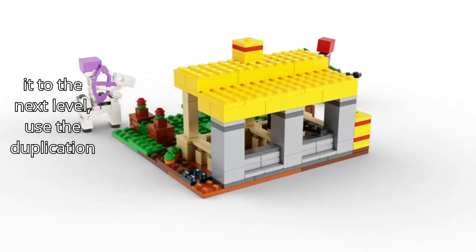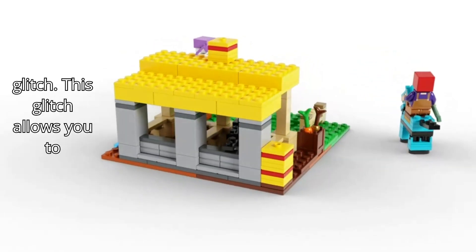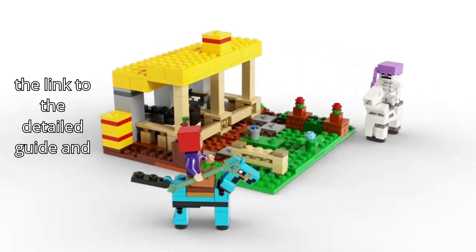Step 5. To take it to the next level, use the duplication glitch. This glitch allows you to duplicate your diamonds quickly and efficiently. Check the description for the link to the detailed guide and download.